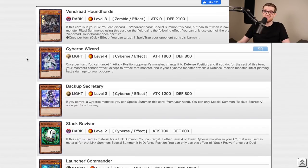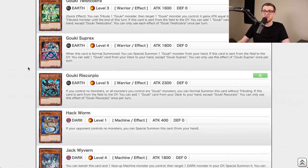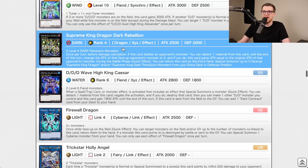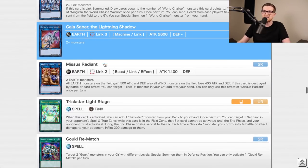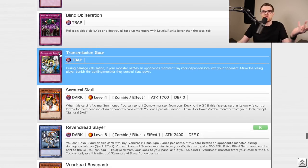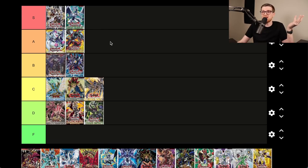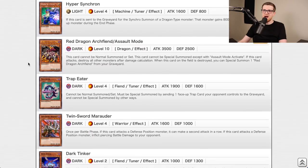Code of the Duelist — any green set is probably going to be S or A tier. We had Firewall Dragon, the Trickstars, the Go-Onizuka, World Chalice as a decent rogue deck, Supreme King Dragon Starving Venom, Dark Rebellion, Topologic Bomber Dragon, Ib, Ningirsu, Gaia Saber, some of the first Link monsters. Heavy Storm Duster, Back to the Front — so many playable cards. Firewall was broken, Trickstar was strong, Gouki was one of the strongest decks ever. S tier.